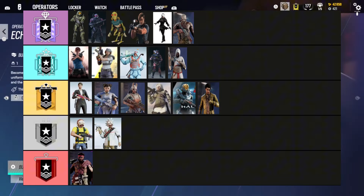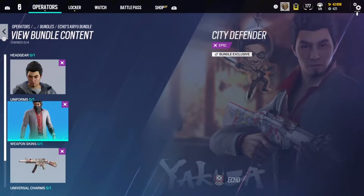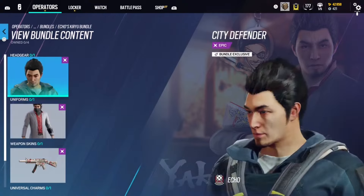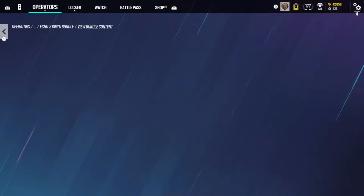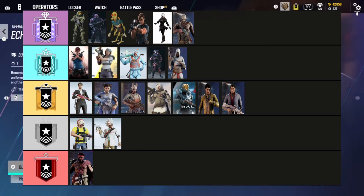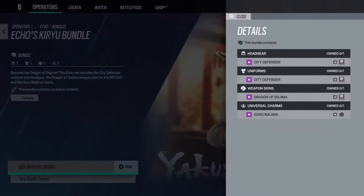Next is the other Yakuza Echo skin, which is just a normal bundle — not an elite. A lot like the Hibana Yakuza skin, it's just clean. He's wearing a suit, looks nice. The weapon skin is just all right. It's going in Gold with the other one — cool skin, nothing crazy, nothing special. If you like Yakuza, you'll like it.